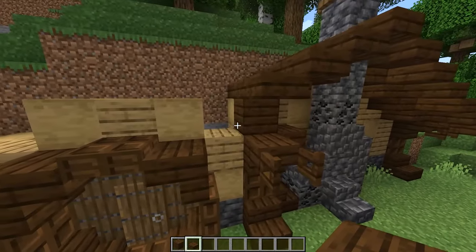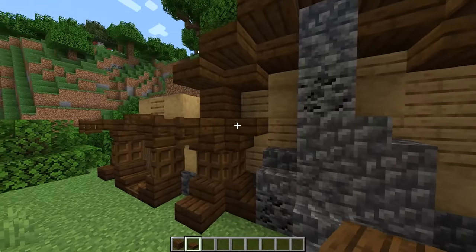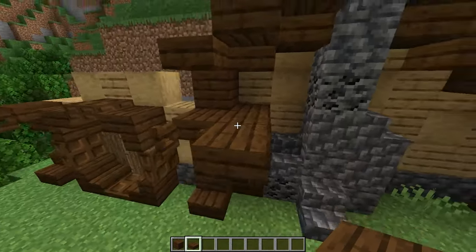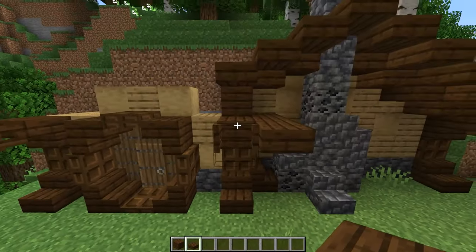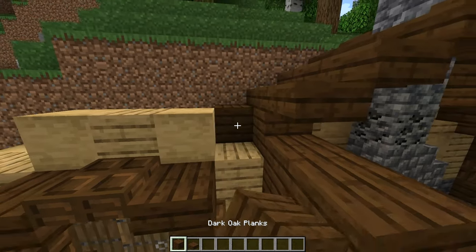When you get to right here place a full block — this is where it'll meet the next roof. For our lower roof we're basically doing the same thing, so start with slabs right next to that stair. Place two slabs on top of that fence gate, then repeat the pattern and it should connect with the other roof.